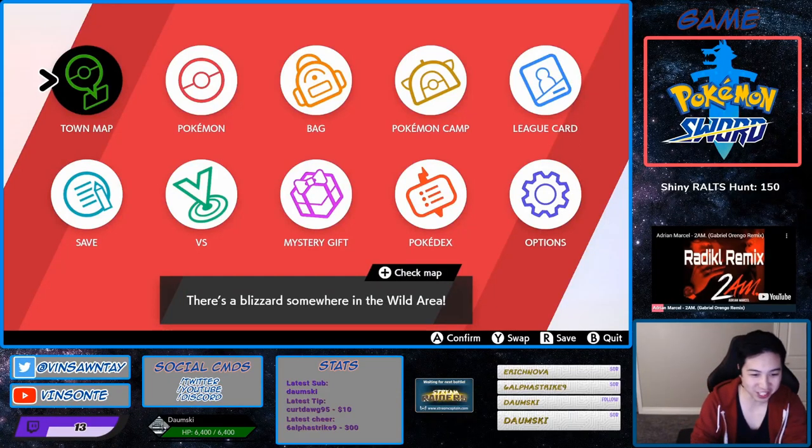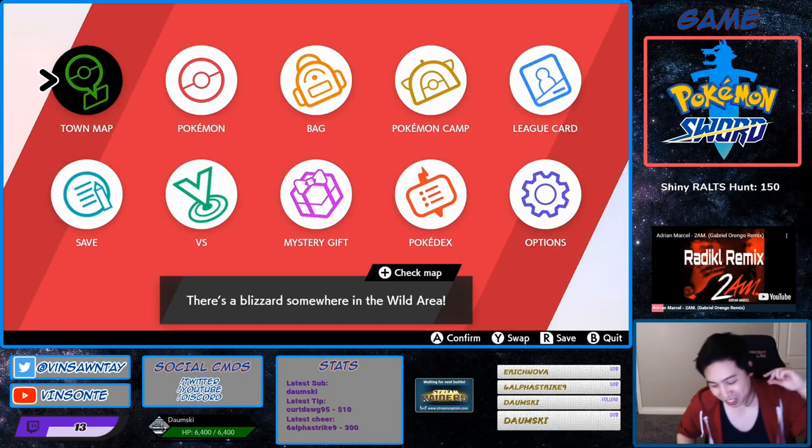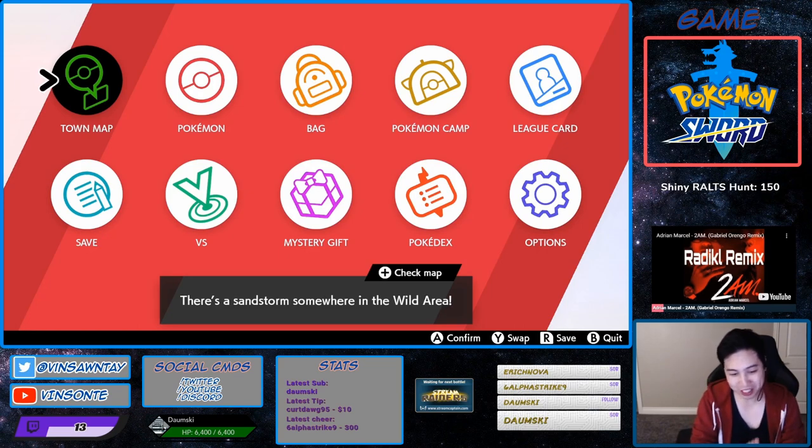Hey, Vasant here. So in today's video, we're gonna look at Ralts with the hidden ability, so Glade and Garnivore. Let's get to it.